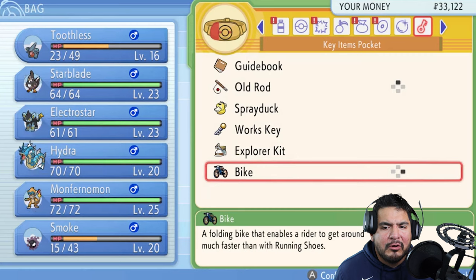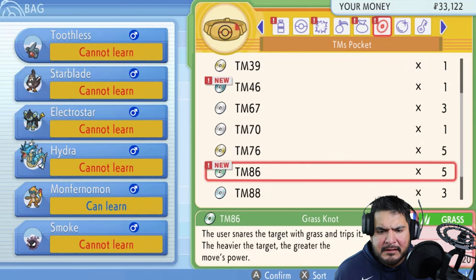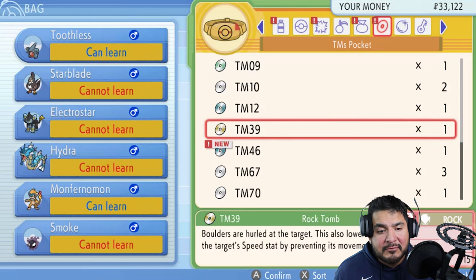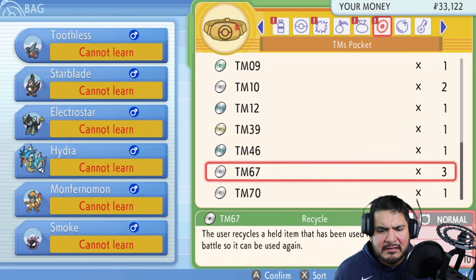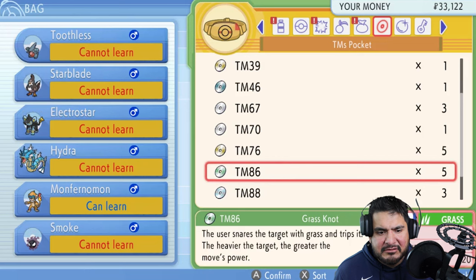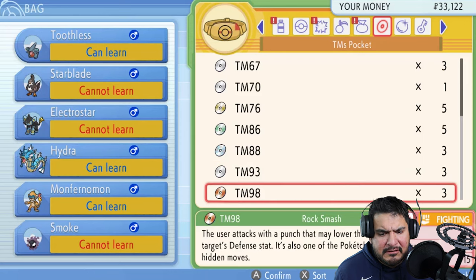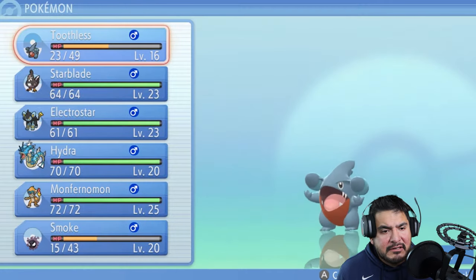Gyarados does an automatic Lunge Bite. I hit a ledge or a wall, so I'm going to sort my items and teach Hydra a new move. Let's look: Bullet Seed, Work Up, Star Blade, Taunt, Rock Tomb, Thief, Recycle, Flash — okay, it looks like we don't have many good moves. Plug is a very good move but it already has Wing Attack. That's Cut and Rock Smash — we have no good moves for this Pokemon.